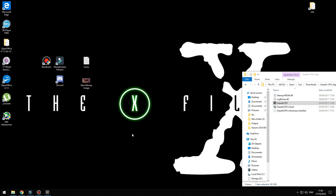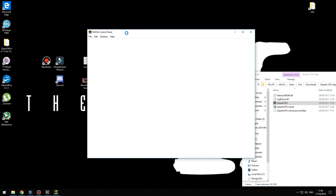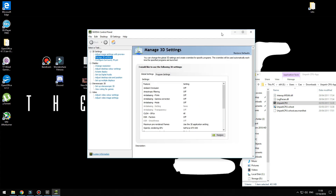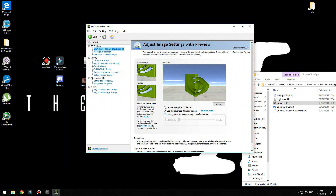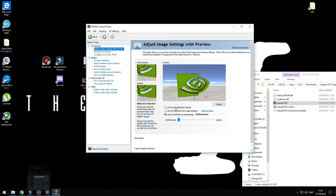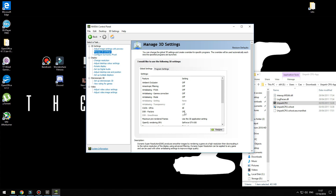For the next step, we want to make sure our graphics card is in maximum performance mode. Since my card is Nvidia, I'll show you how to do it. If you have an AMD card, just follow the same steps in your video card settings. You can see all the options are set to off and maximum.